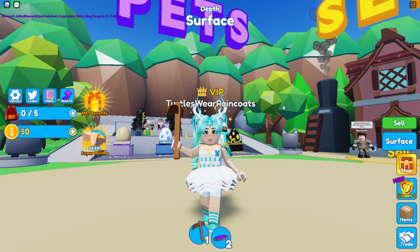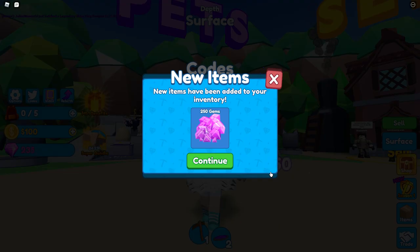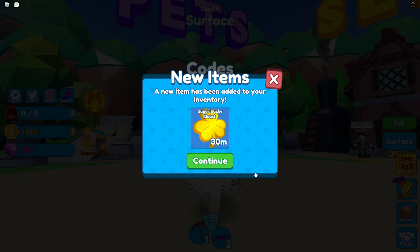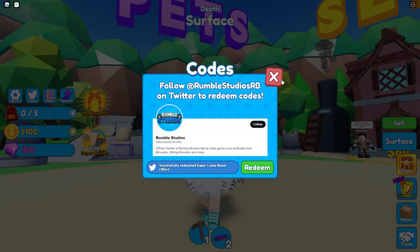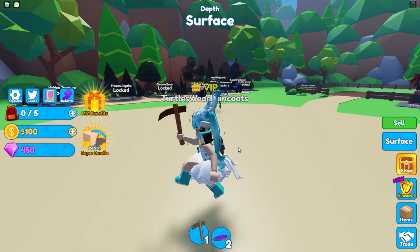I am going to be using a few codes. We got gems, we have free crate, rare crate, trading, more free gems, super lucky, we have lucky, factory update four, July 4th, and update five which is the current update. Let's redeem that and we get super lucky boost. So we have a whole bunch of boosts and 450 gems, and I already have 100 coins without doing a single thing.